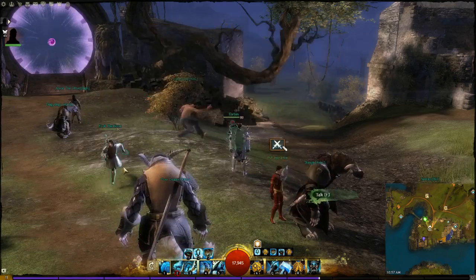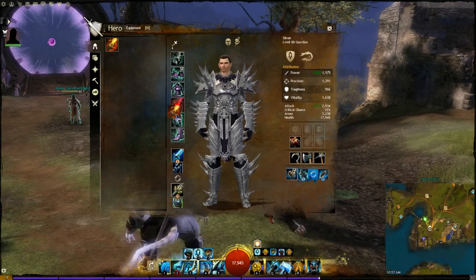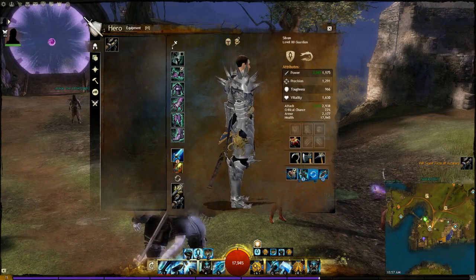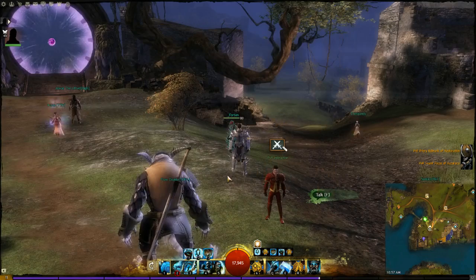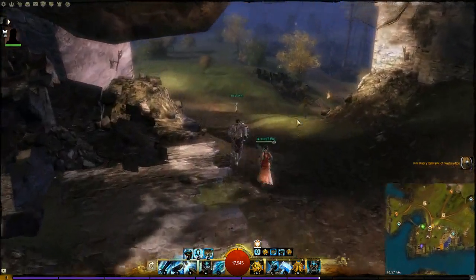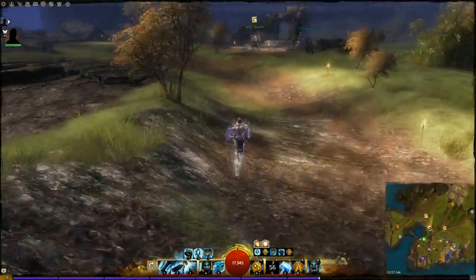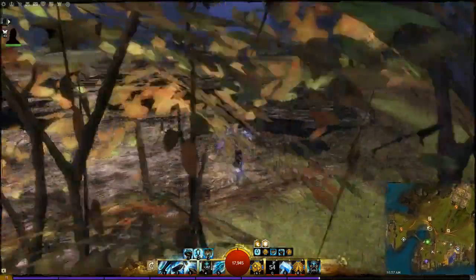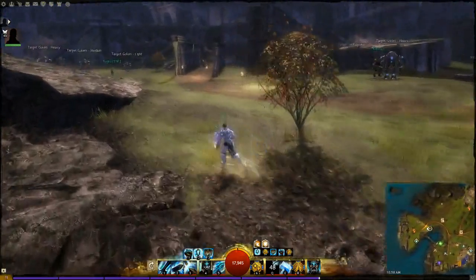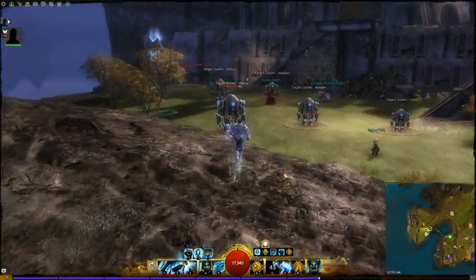You switch out to Sword/Torch and Scepter/Focus - you get rid of the shield, although the shield is so good for utility. You need to keep up your Retreat because chasing enemies is important. The Scepter does hit 1k plus per hit usually, but you still need to be able to catch them with the Sword.